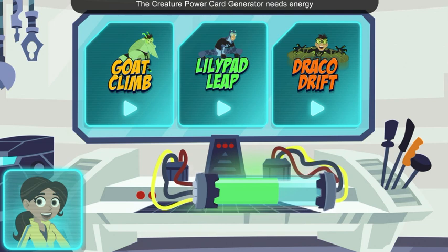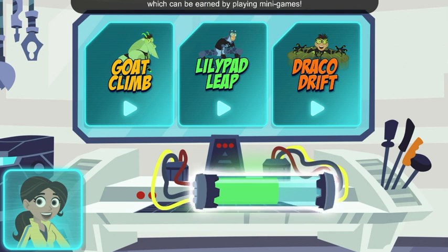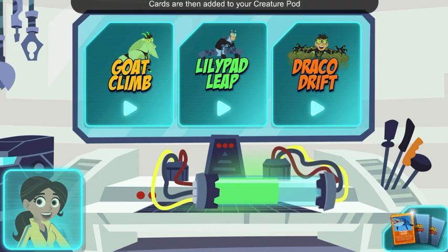The Creature Power Card Generator needs energy, which can be earned by playing mini-games. Cards are then added to your Creature Pod, so you can view them whenever you want. Let's get started!